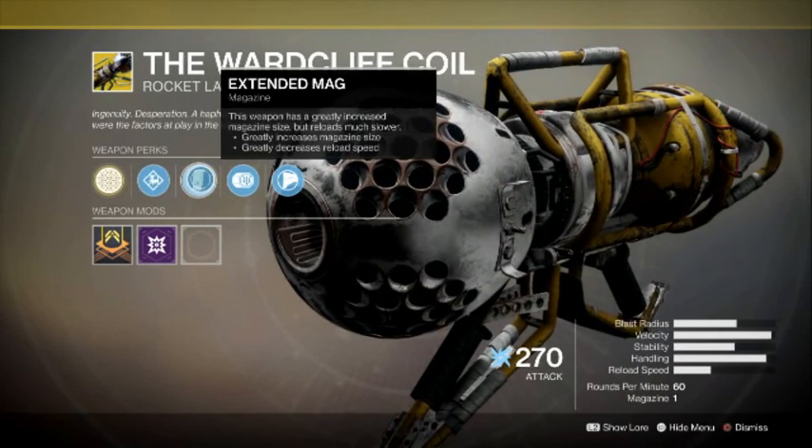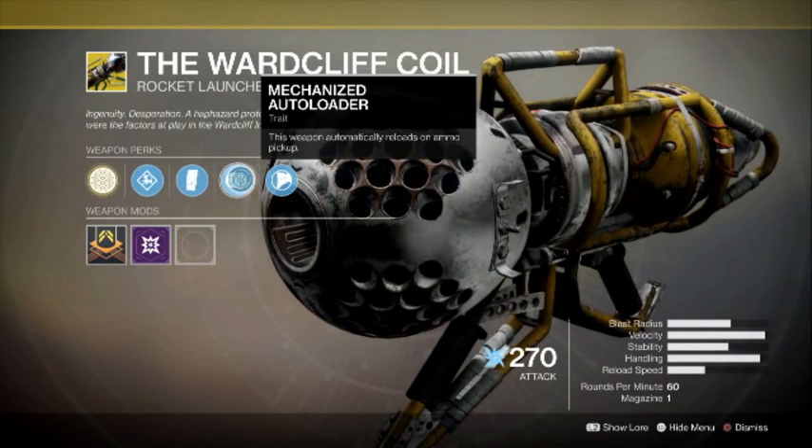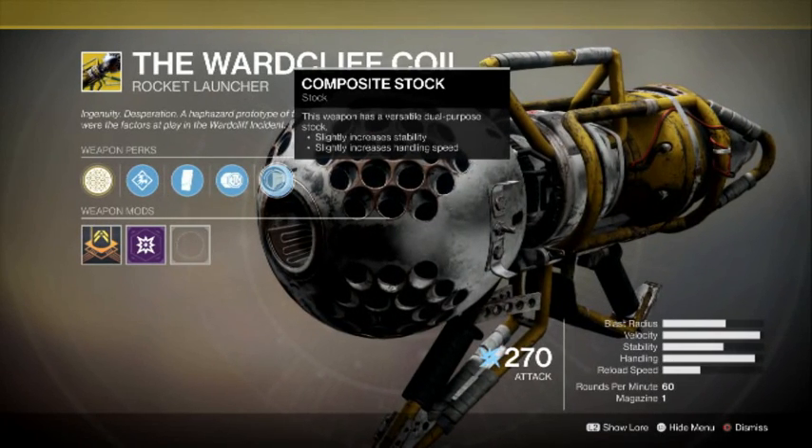So let's see here for the perks: Volatile Launch, Extended Mag, Mechanized Auto Loader, Composite Stock.